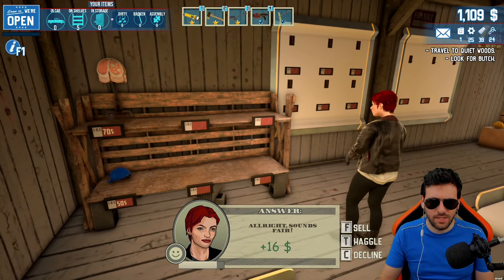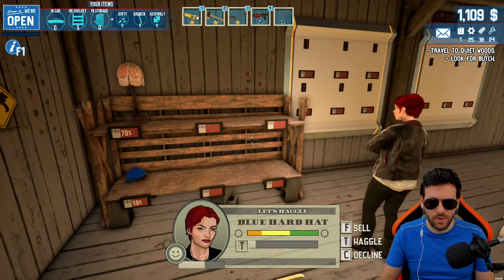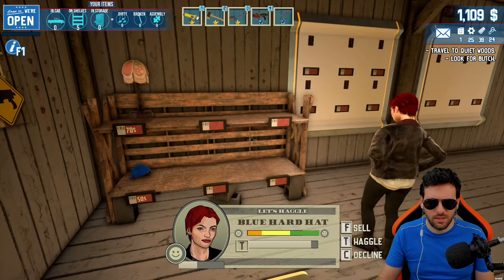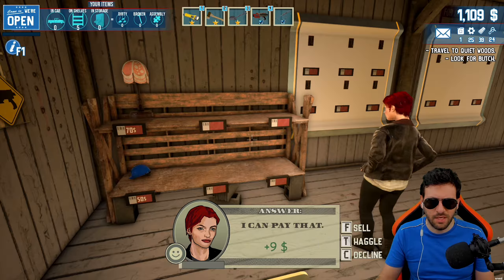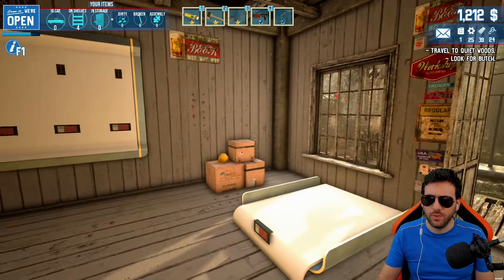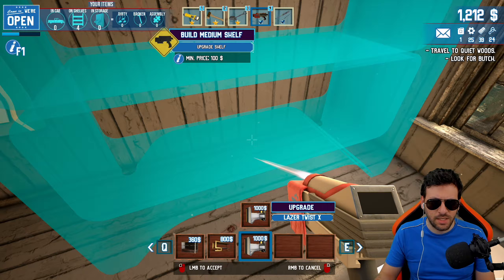That's some good money. Initially we are getting 65 — that is very good. She wants the blue hat. I feel you — I'm blue, you know. 83, 88 — you can go a little bit more. We are over 1,100, which is beautiful. Let's do another one and then sell immediately. 103 — beautiful. All the way up to 1,200, so I'm actually going to purchase this and go all the way to the end.